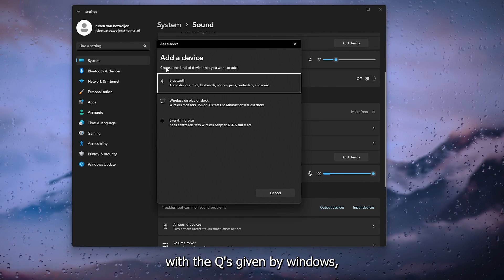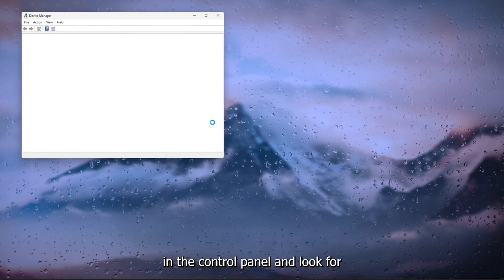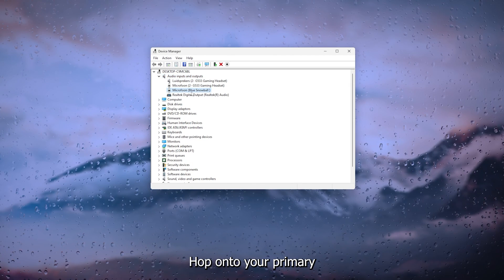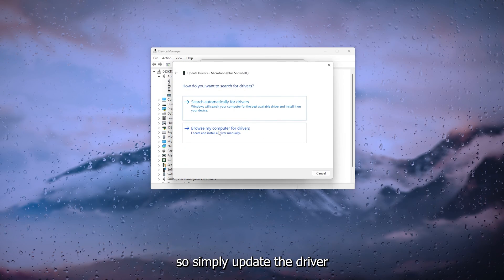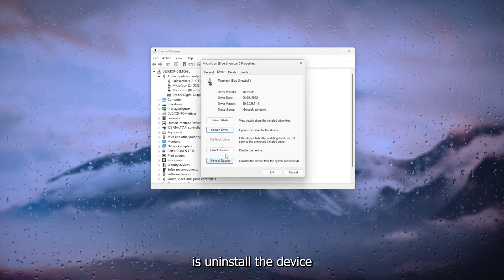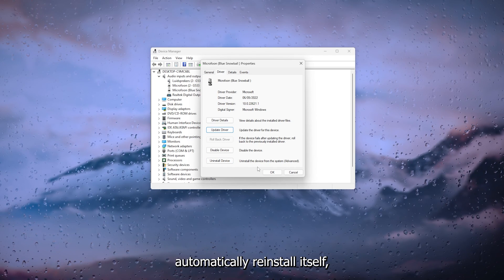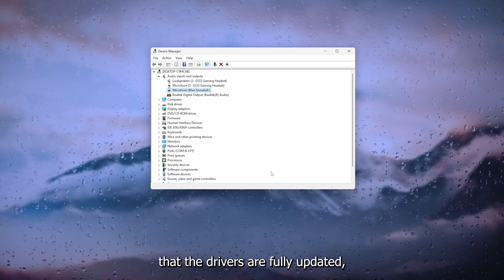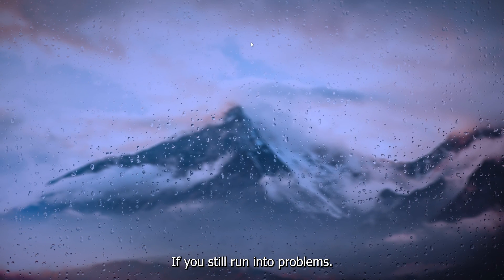Another option is to open Device Manager in the Control Panel and look for Audio Inputs and Outputs. Right-click your primary microphone, go to Properties, and make sure the drivers are up to date — click Update Driver and search automatically. You can also uninstall the device completely, then restart your computer so it will automatically reinstall itself when you plug it back in. This ensures the drivers are fully updated, with no hidden errors, so your microphone runs smoothly.